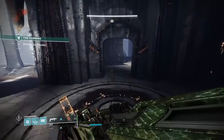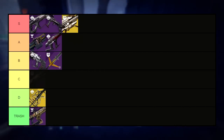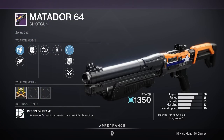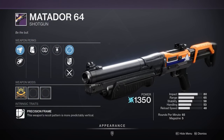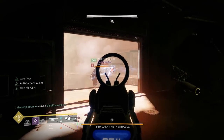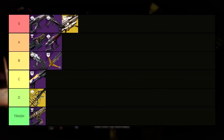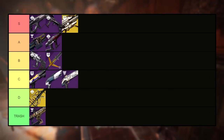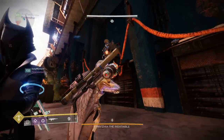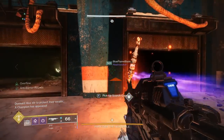Up next we find ourselves at the first shotgun of the video, the Matador 64, and despite the pellet shotgun buffs we've received as of late, I'll place this in the C tier. Pellet shotguns are in such a weird spot, and with the nerfing of 1-2 Punch and perks like Trench Barrel continuing to be underwhelming, I see no reason to use pellet shotguns outside of very specific situations. For that reason, Sudden Death and Retold Tale are also going in the C tier — they're mainly PvP weapons anyway, hence not much PvE usability. Would I ever use them over something like a special GL, fusion, or Witherhorde? Probably not.